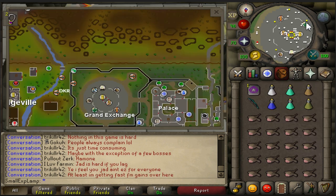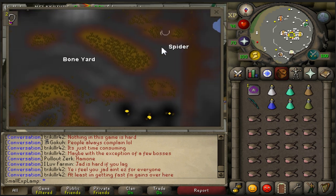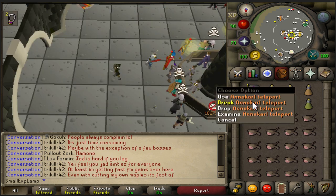There are pretty much two ways of getting there. If you don't have Desert Treasure done and you can't use the Anakarl teleports, you're going to want to teleport to the Corporeal Beast. From there, run northeast — you'll hit the spider area. Then run exactly north, and this will be about where you save spot. You're going to want to go right there below the little lava circle.